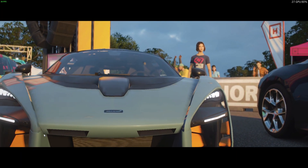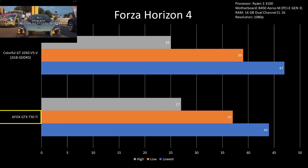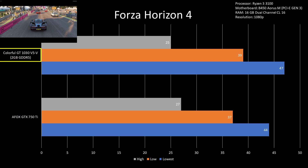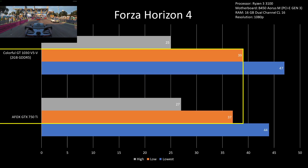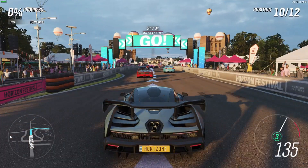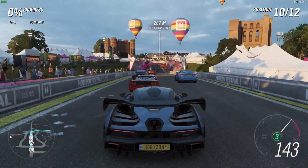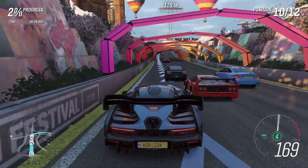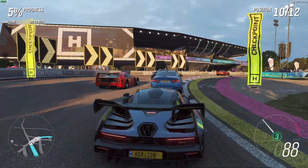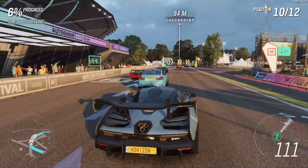For Forza Horizon 4 on low settings, the GTX 750 Ti had 37fps while the GT 1030 had 29fps, making the GTX 750 Ti 5% better than the GT 1030. Just take note that the 2 to 3fps difference is usually within the margin of error, so you can consider the GT 1030 and GTX 750 Ti of equal footing in this game.